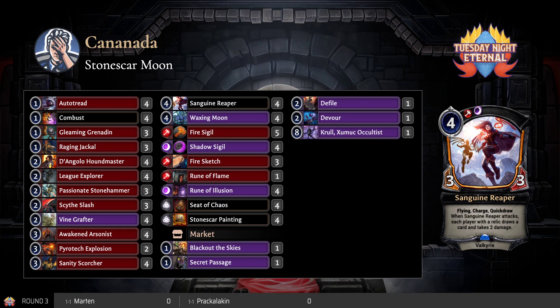Waxing Moon is good in this deck, though it seems like it's almost not even needed. When you do have an Auto Tread down it helps, but he could have won without it — and actually they didn't need it because they just pitched it. There was no need for it.